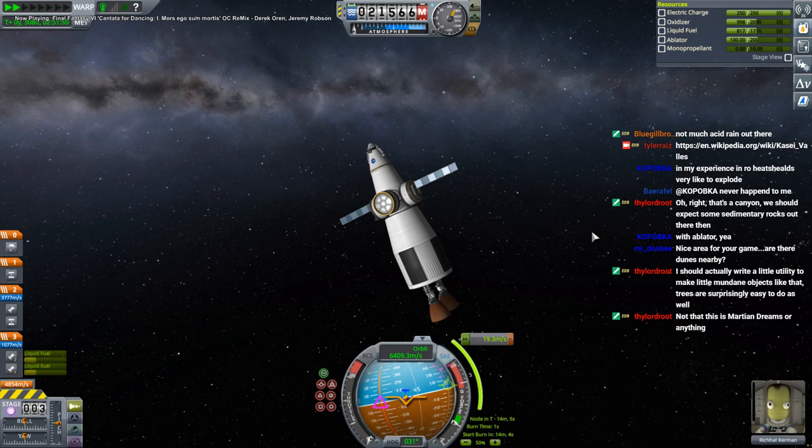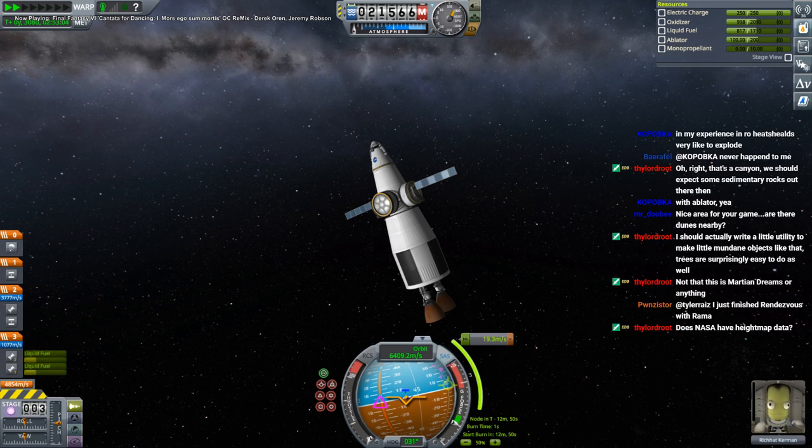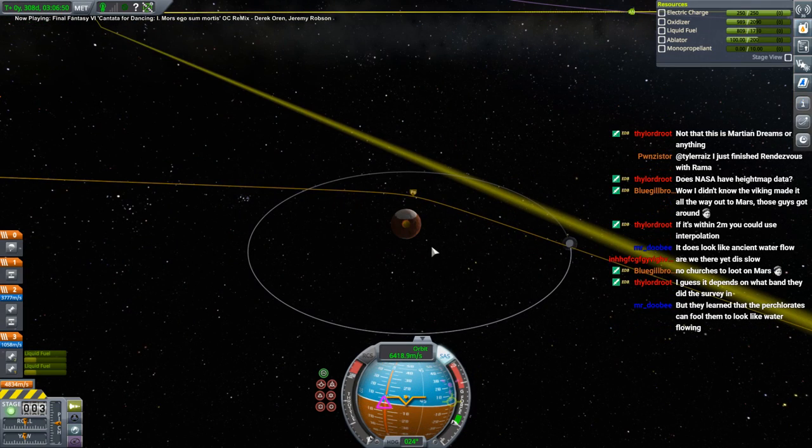I hope there are dunes nearby, but it's tough to really zoom in too far to see the details. I'll put dunes in anyway because I think the last thing we landed there was Viking. We've taken orbital photos in black and white but haven't really done a lot of roving around in the area — partly because they're worried maybe there's life there, so we don't want to disturb it.